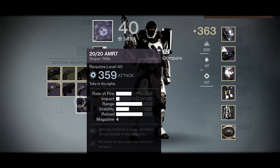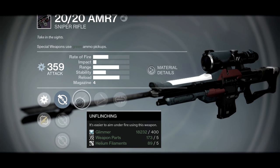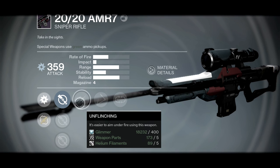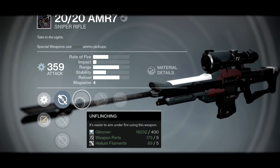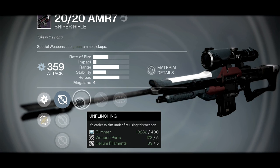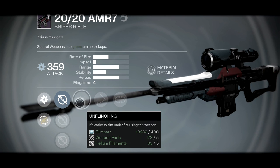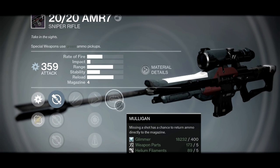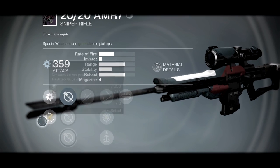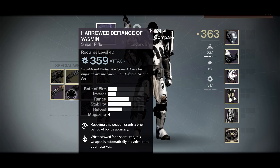The 2020 AMR is something interesting I picked up — I believe it was from leveling up in the Crucible or my New Monarchy rank. It has Unflinching, which makes it easier to aim under fire, Skip Rounds, Perfect Balance, and Mulligan — pretty cool perks. This sniper would have been very useful in the Nightfall, even though I ended up using the Yasmin instead.